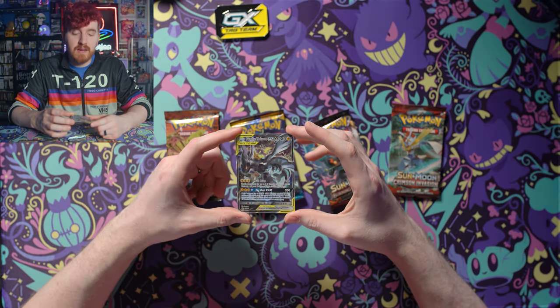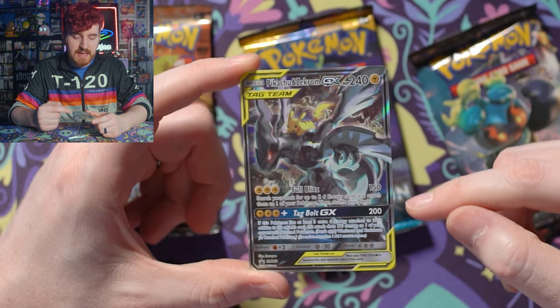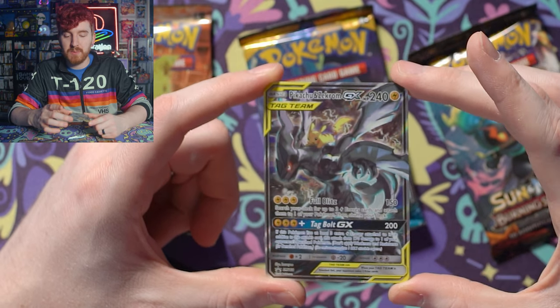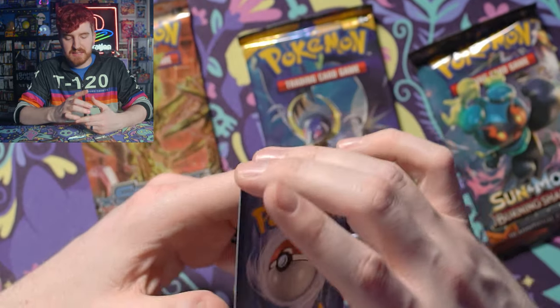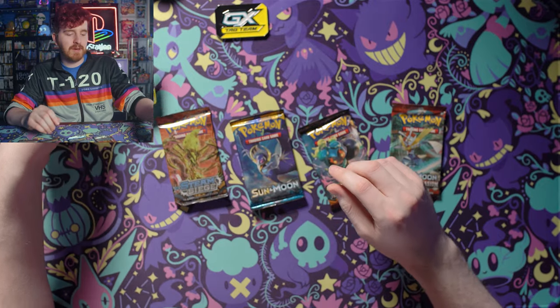We of course have the headlining card here, which is Pikachu and Zekrom GX Tag Team with Full Blitz and Tag Bolt GX as attacks. These are some very powerful attacks with 240 hit points. This thing is a full power electric type beast, and the art is absolutely gorgeous. I don't have a whole lot of tag team cards, so this is nice.